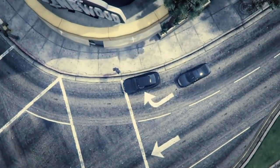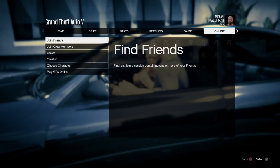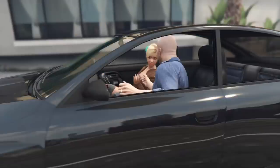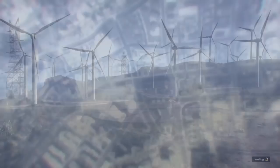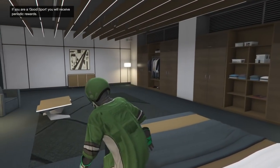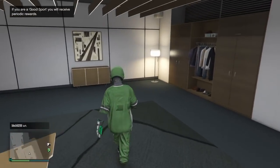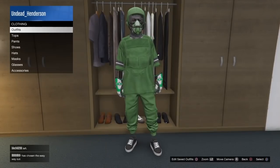Then when you load into online, open up your pause menu once again, go over to online, and join a random online session. Then once you load back into online, go over to your clothes, and once you get there go into outfits.